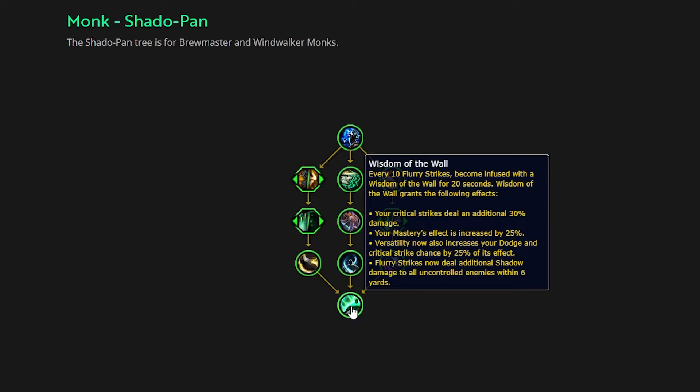Your critical strikes will now deal 30% more damage. Just like how Brewmaster has kind of always worked, this will definitely put more strain on the critical strike stat. Because of some of the other talents I'll get to in a bit, it's really going to make this Brewmaster tree become more powerful as the expansion goes on. In the first season, because of the limited amount of critical strike value that we'll be able to gain, it'll probably not feel as strong as it will in maybe War Within Season 3 or 4, similar to how Brewmaster started off in a really weak state in Season 1 of Dragonflight. And now they feel phenomenal.